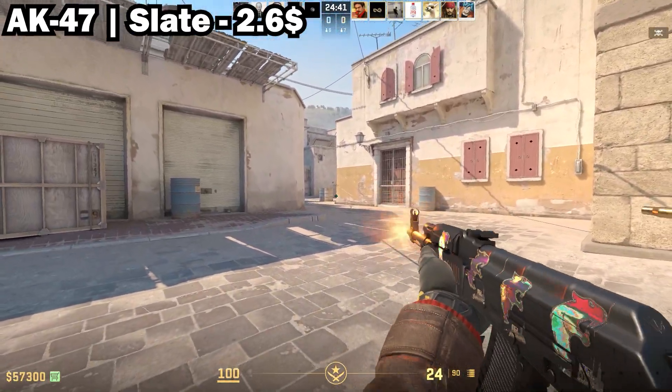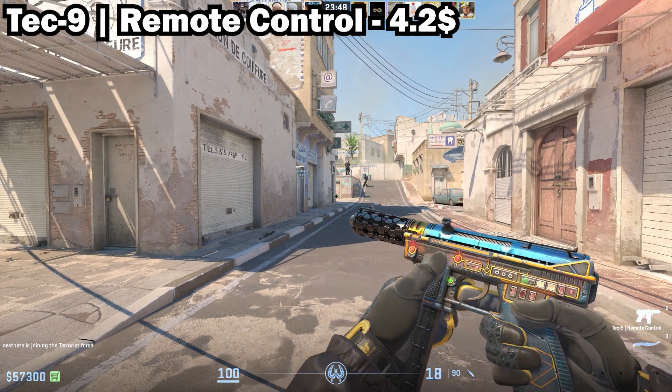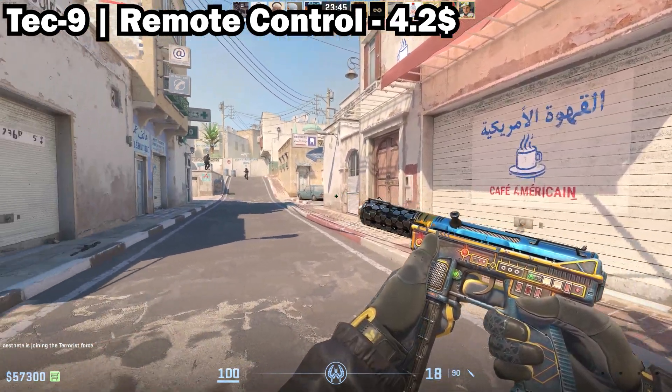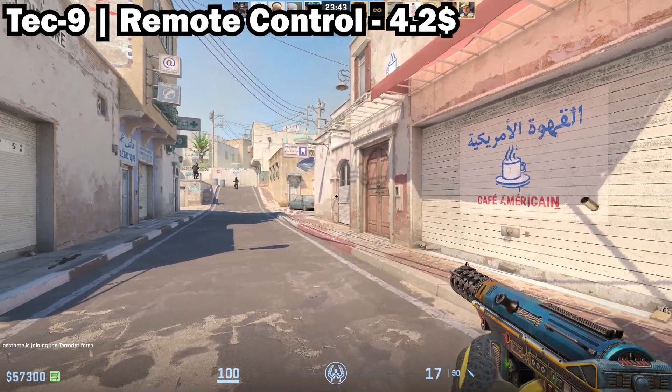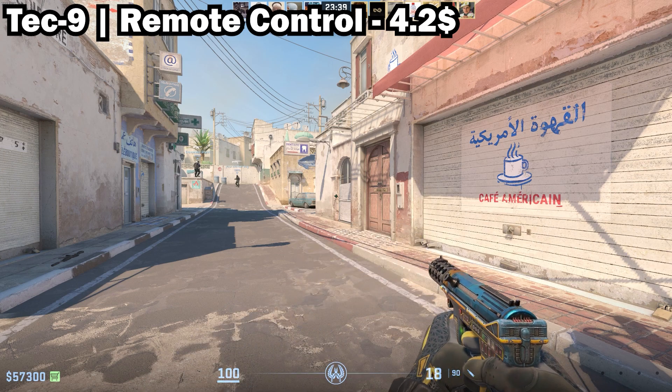Now in the top 3: in 3rd place we have the Tec-9 Remote Control in Minimal Wear. This is about $4 and this skin is very shiny and in my opinion super underrated. I personally love the design and I cannot believe that this skin is under $5.